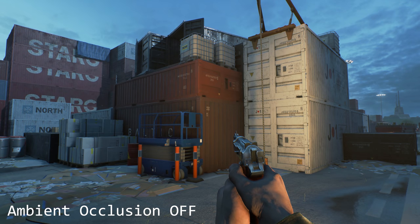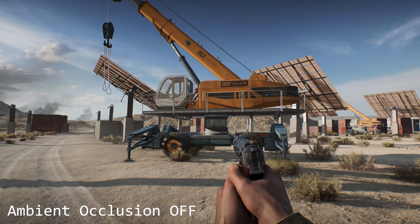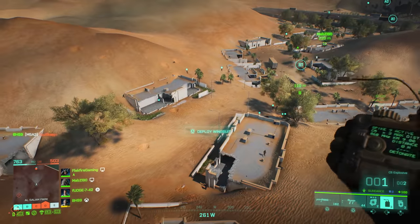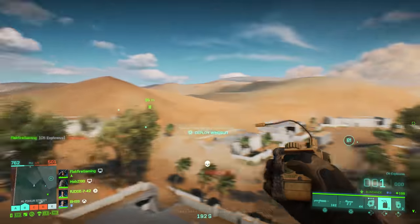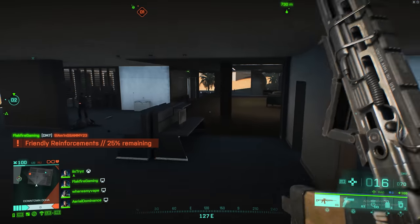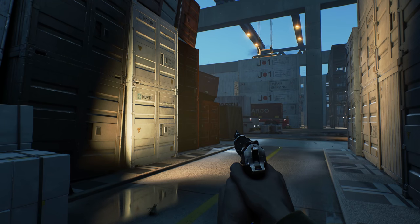On top of all this, RTX GPUs also support ray tracing and ambient occlusion. RTX cards have cores dedicated solely to ray tracing, which reduces the system workload and leads to a better experience. All of these technologies work together to create the definitive experience for Battlefield 2042: Nvidia Reflex delivers lightning-quick responsiveness, DLSS accelerates frame rates while retaining great image quality, and ray traced ambient occlusion enhances image quality and creates a sense of depth that really sells environments.